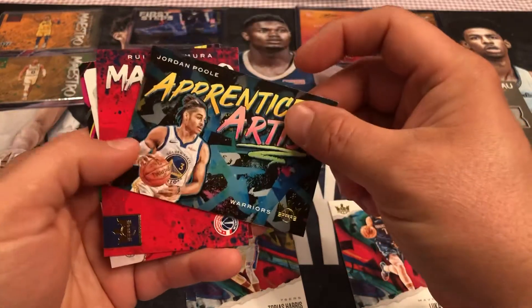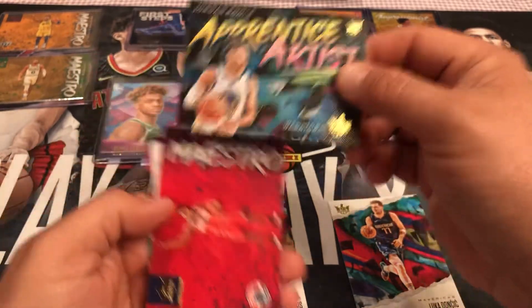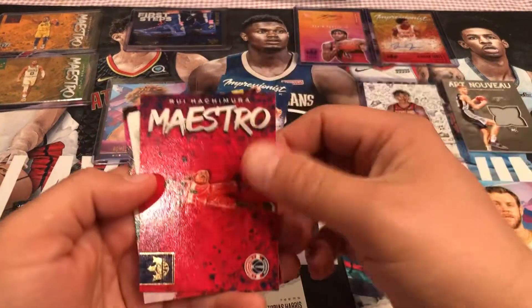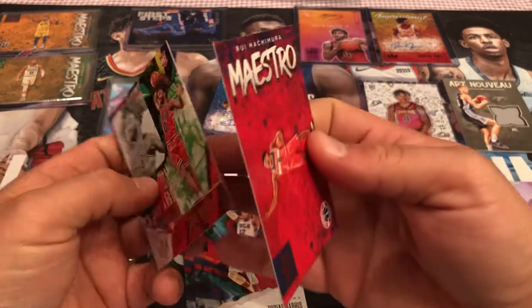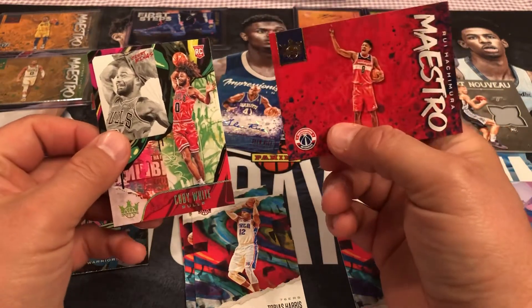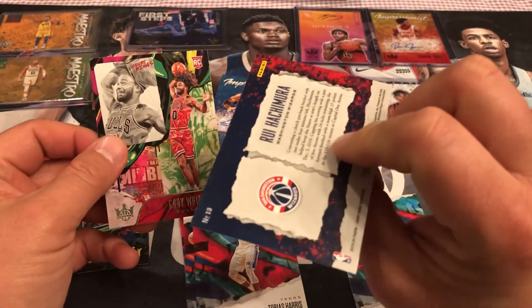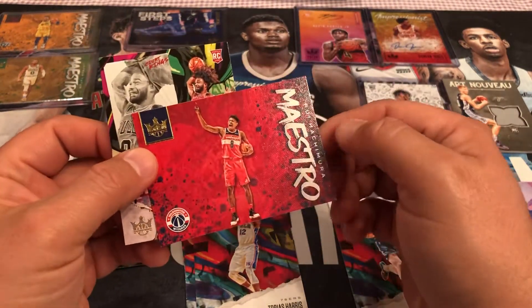Oh, we got a Rui — but Maestro. So we got an Apprentice Artist. Jordan Poole rookie. And a Rui Hachimura. And a Coby White tier two, I think it was. So that's cool, very good. And a Rui Maestro — tier nothing, but still it's a Rui Hachimura.